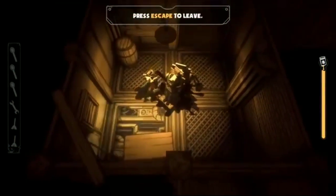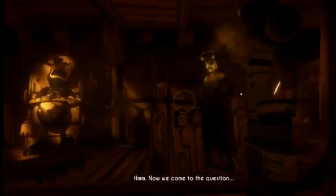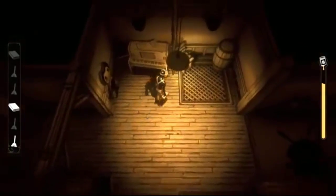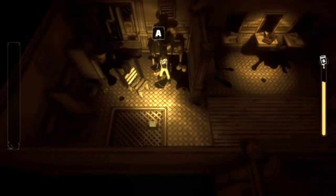Then, after collecting all the items in the update, we meet Alice Angel, who was trying to kill us as well — we met her in the middle of Chapter 3. Then in the Alice update, we meet the Butcher Gang, which we met one of them near the beginning of Chapter 3. Now in this new update, Symphony of Shadows, whose levels were based off the music department of Bendy and the Ink Machine, we got Sammy, whom we also met in Chapter 3 of Bendy and the Ink Machine.